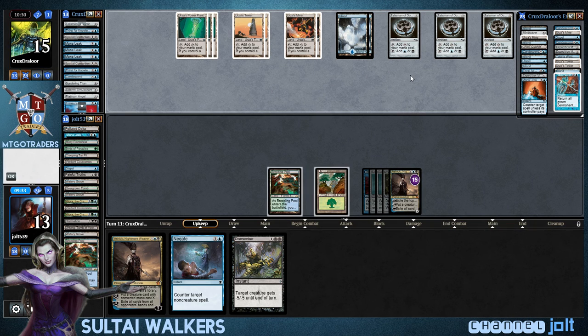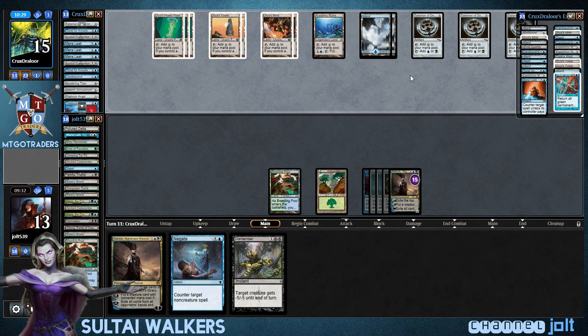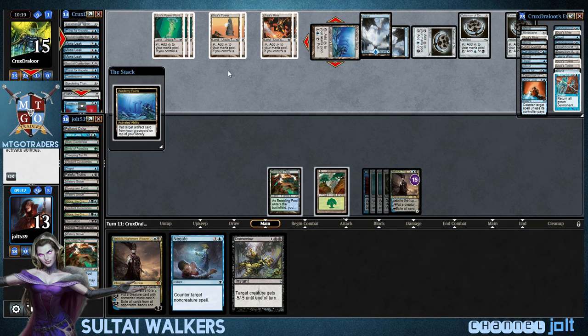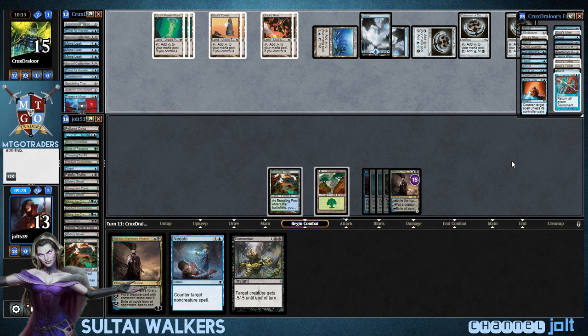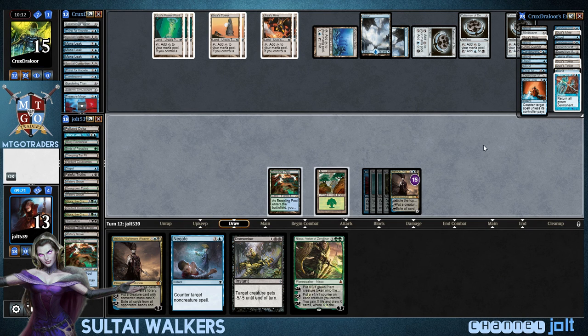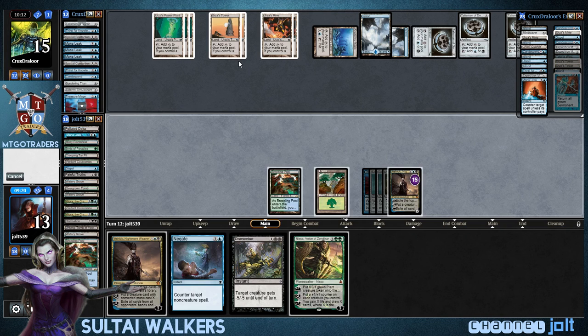And then we do have a Negate. Academy of Ruins — he can get into Platinum Angel, putting it on top with Academy of Ruins. He can keep putting a card on top, but we're going to be able to mill that with Ashiok. Because that's going to go on top and then we'll be able to mill it with Ashiok and get it on our side.